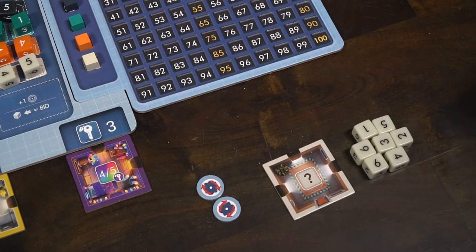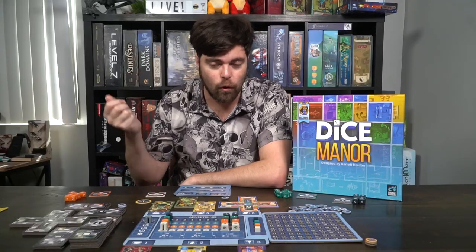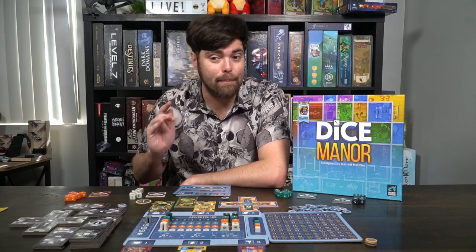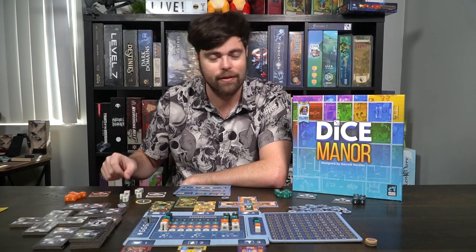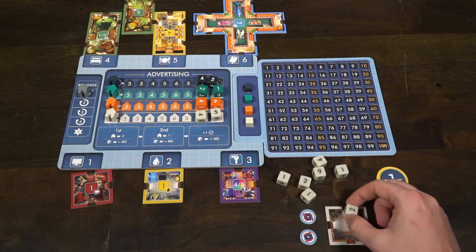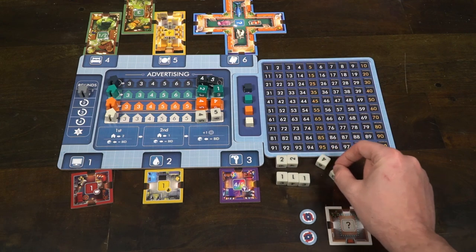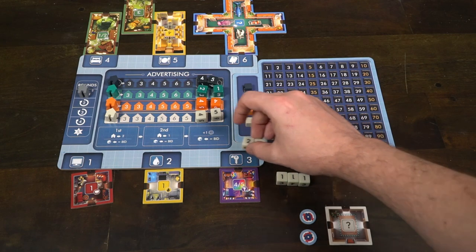Playing Dice Manor is as simple as setting it up. The first player takes all of their dice and rolls them. After rolling, they select one type of dice — type is based on numbers. So if it's threes, then it's all your threes; if it's fives, then it's all your fives. If you choose one number, you must use all your dice of that number. So if I had three threes, a one, two, five, and a six, I would have to use all of my threes if I selected threes, or my one six if I selected six.